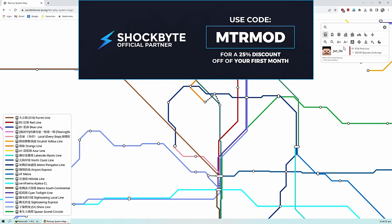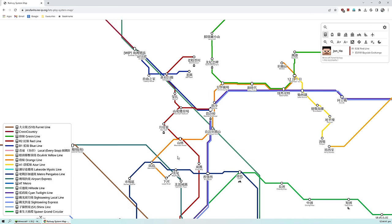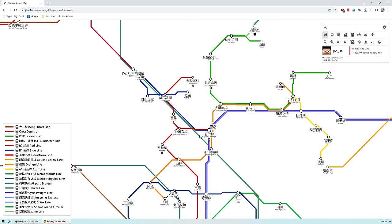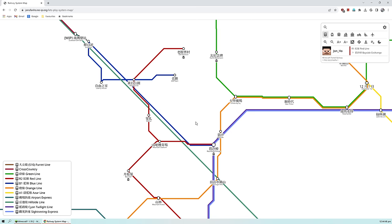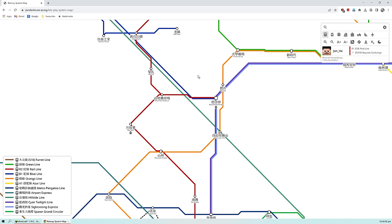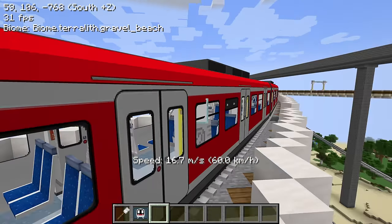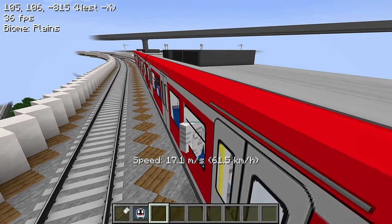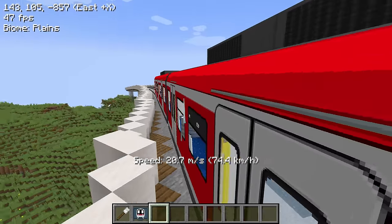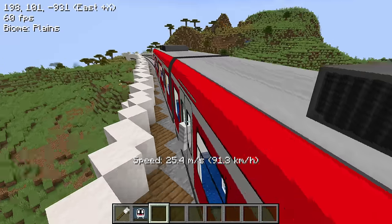We're on the red line to Bayside Exchange. The next station is South Bay, then Mountain Forest, Bay Leaf. I want to go to Bayside Exchange first and then take a look at what's new. We can also enjoy the scenery a little bit. This is still very close to the spawn area — the train just started to leave so we're still on some of the bridges that were built a while ago.